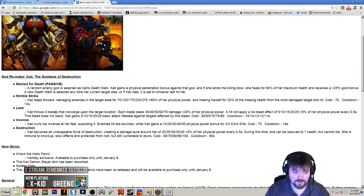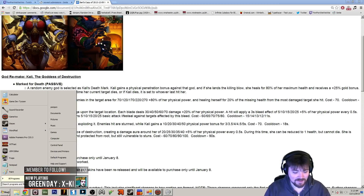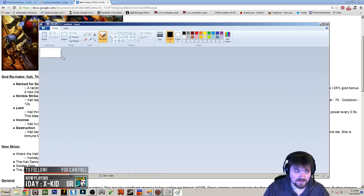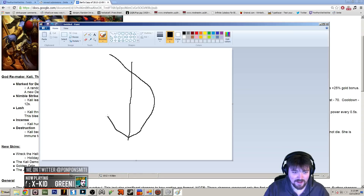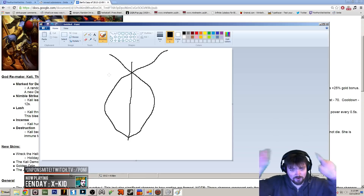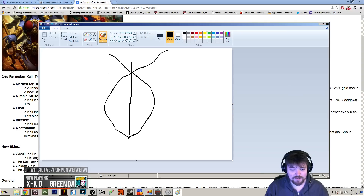Lash — Kali throws three blades that converge on a target location, and the targeter looks something like this. There's a center line that goes up, and then there are two circles. She throws three blades out: one goes up the center and two follow a curved line and converge at a point. You can move that point closer or further to change how much the arc goes out. It's going to be a very difficult hyper skill shot — landing all three is going to be a really tough task, and it looks like you can curve it around walls if you're really good.